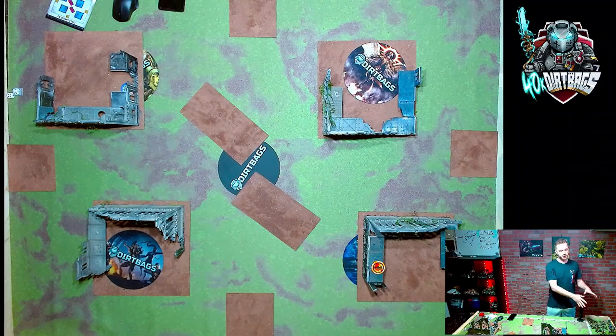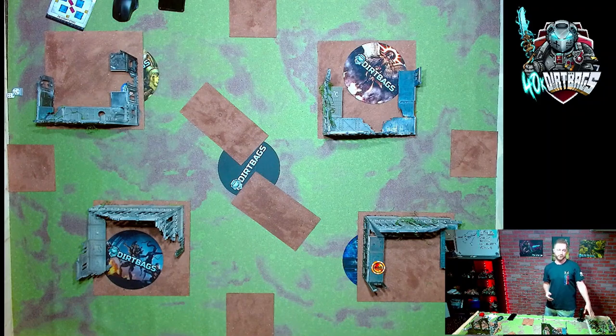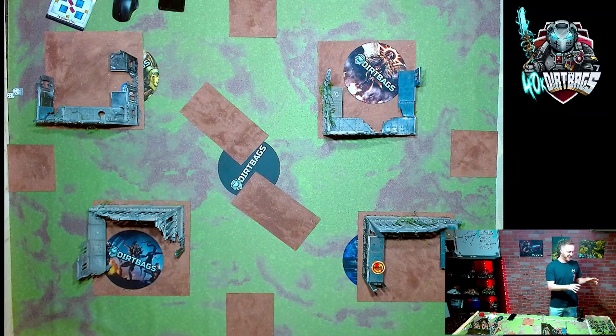My list — I'll give you a quick overview. It's going to be two Armigers. We've got a Plagueburst Crawler, two Rhinos, about four different characters, three five-man Plague Marine squads, one 10-man Plague Marine squad, one four-man Death Shroud Terminator squad, and one Bloat Drone. That's my 2,000-point list. Let's go step by step on what we're trying to do. We're going to pick a mission — the one with the nine-inch deployment from the center.